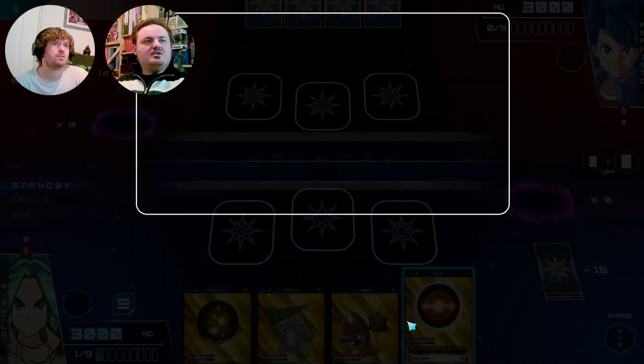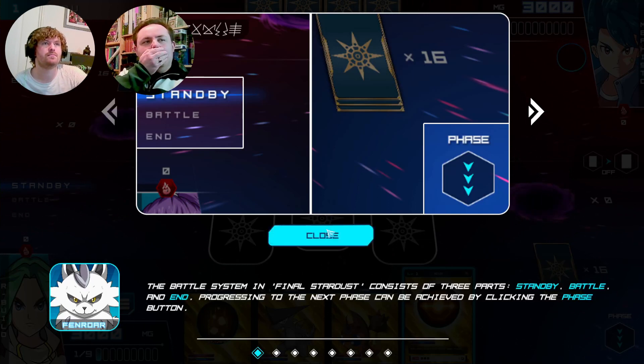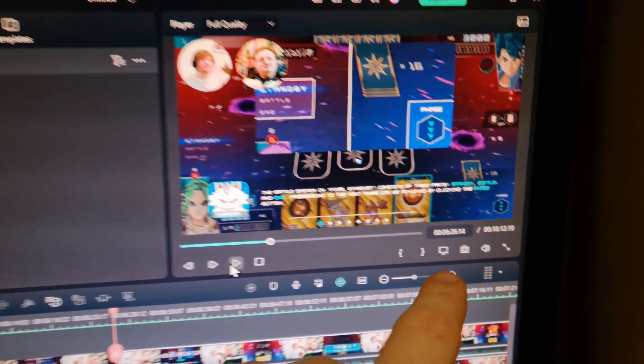We've got our level ones. Tutorials — battle system in Final Stardust consists of three parts: Standby, Battle, and End. Progressing to the next phase can be achieved by clicking the phase button, which we found down here. It kind of feels unintuitive to have it over there when you've got your phases over here. I feel like I should be able to just click the next one, or maybe using the keyboard by pressing down or space.